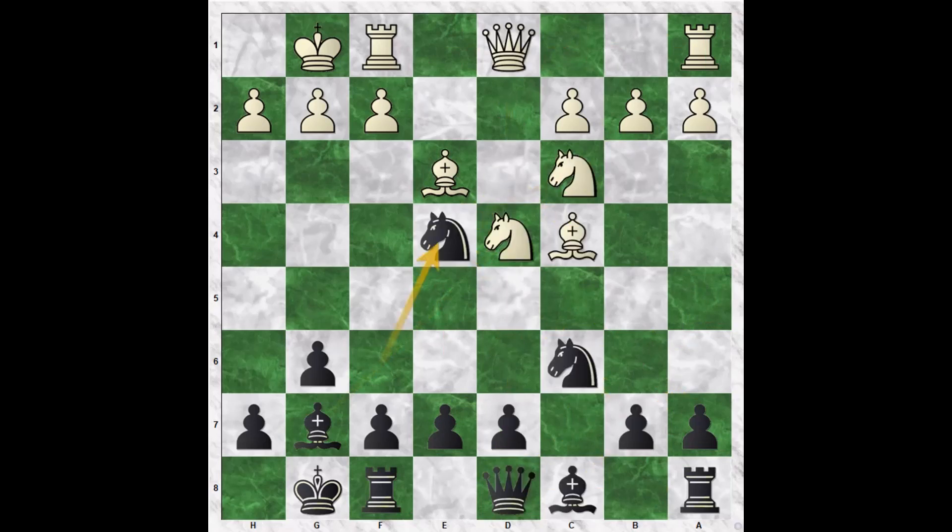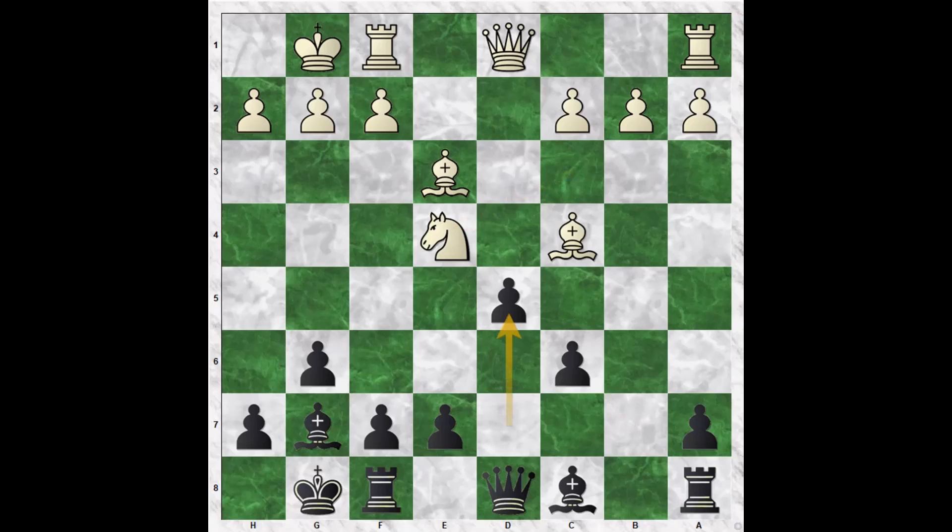Instead of knight takes e4, let's look at knight takes c6. After knight takes c6, Bxc6, we're going to strengthen our center. Knight takes e4, d5, Bd3. The position is about equal after Black takes the knight.